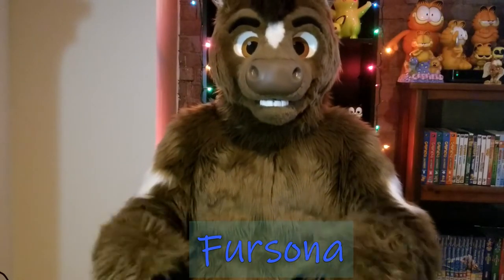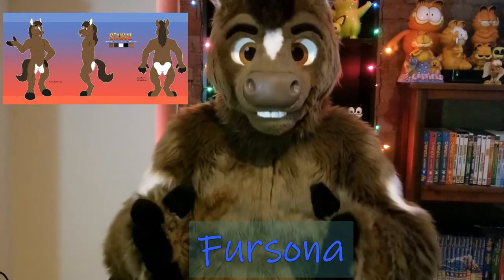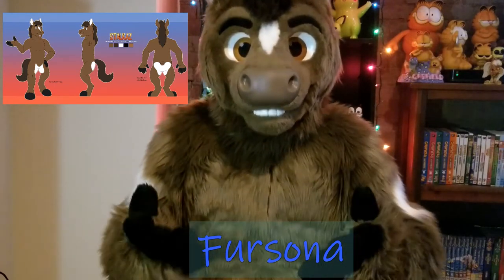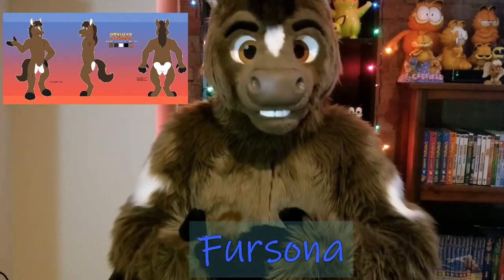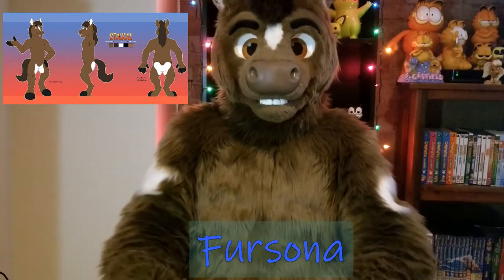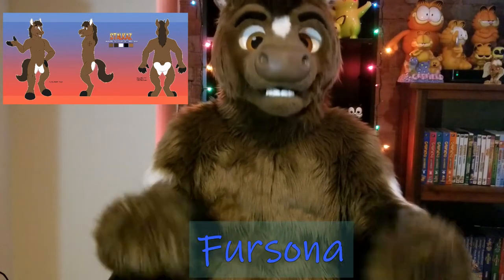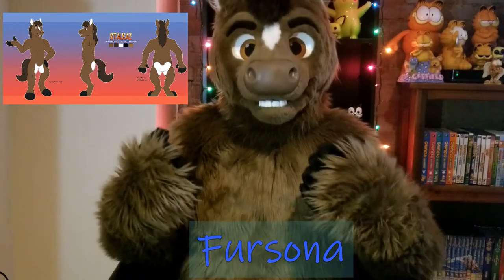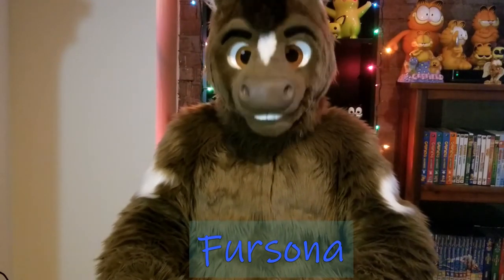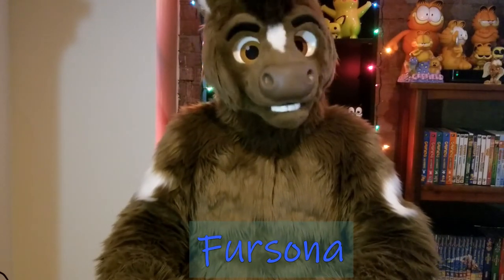Once you have all those things nailed down, the next step is to have a ref sheet. A ref sheet is a drawing of your persona, and it's the best thing to use not only to introduce everyone to your persona, but also if you want to commission art or eventually get a fursuit — a ref sheet is absolutely required. On the ref sheet, you want a drawing of the front, the side, and the back of your persona, and you can also include your name and traits. You can either design one yourself if you're artistically inclined, or you can commission one.